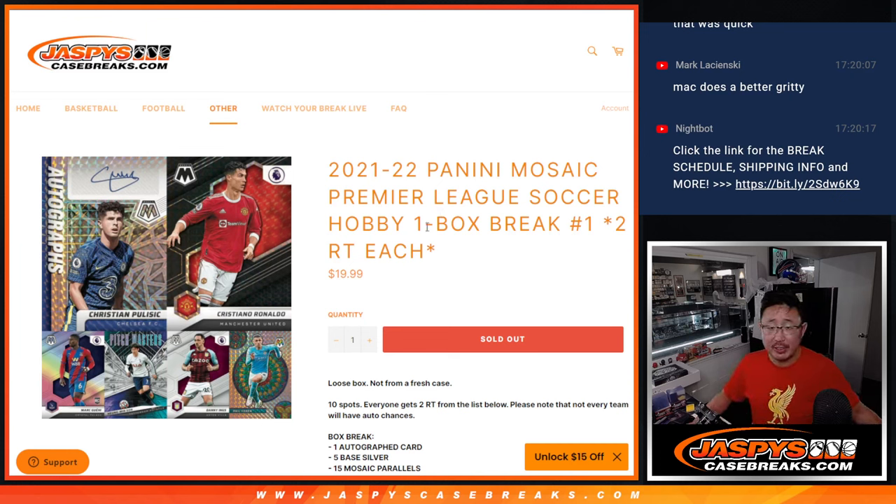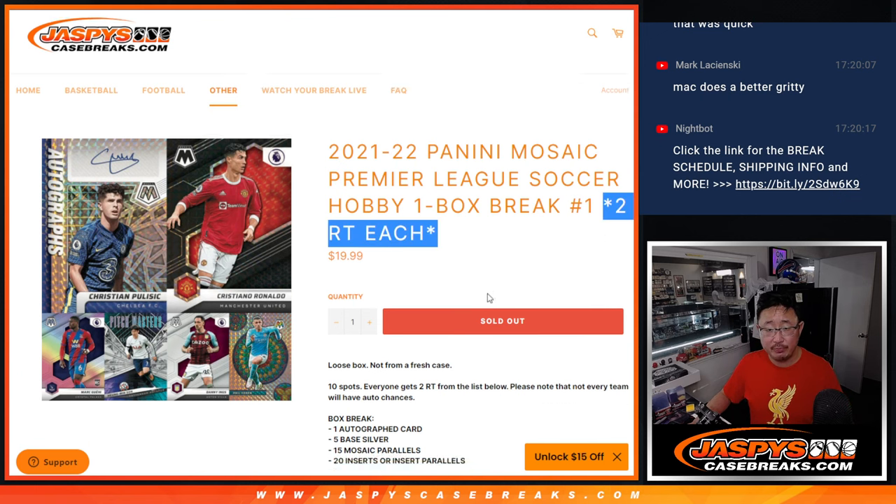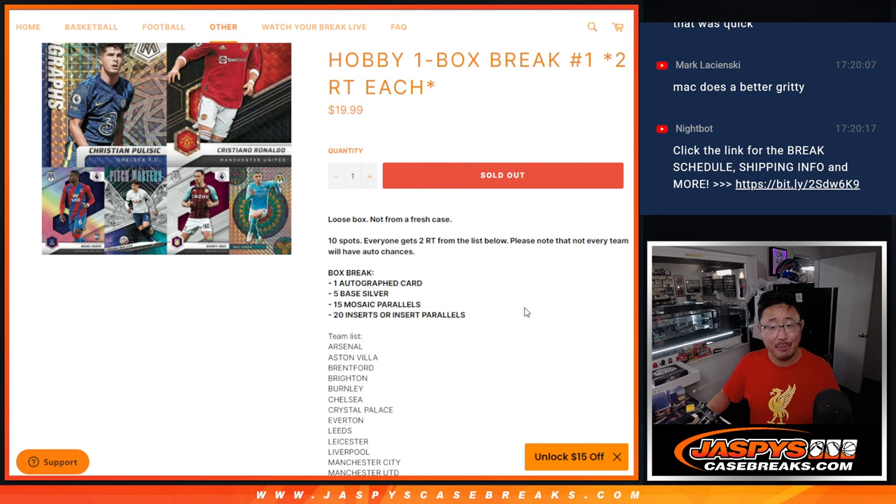Hi everyone, Joe for Jazby's CaseBreaks.com with a nice little snack here — just a quick little one-box break of 21-22 Panini Mosaic Premier League Soccer. One spot gets you two teams, so it's essentially a $10 break.